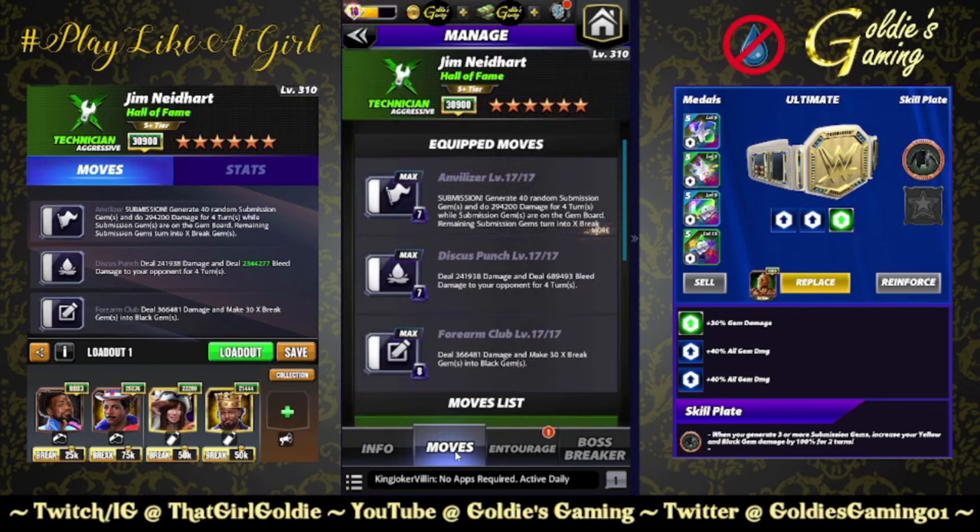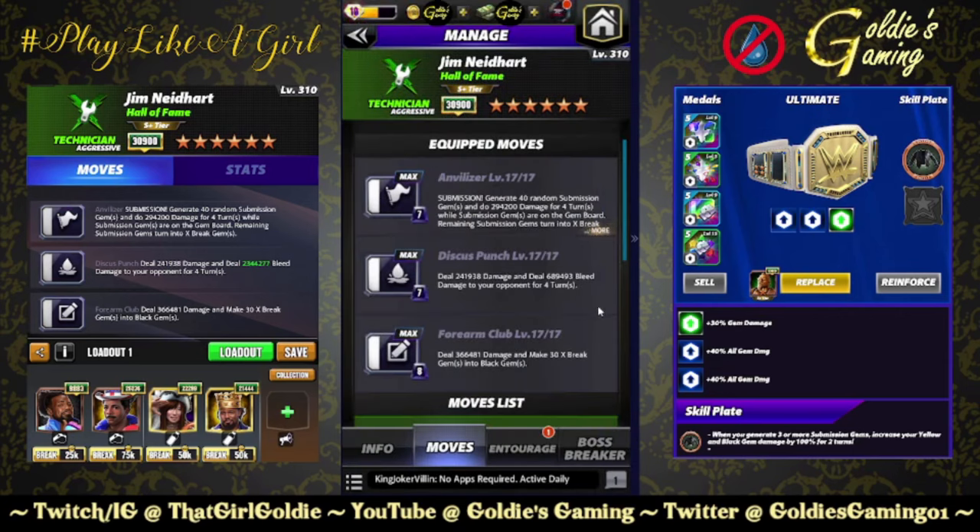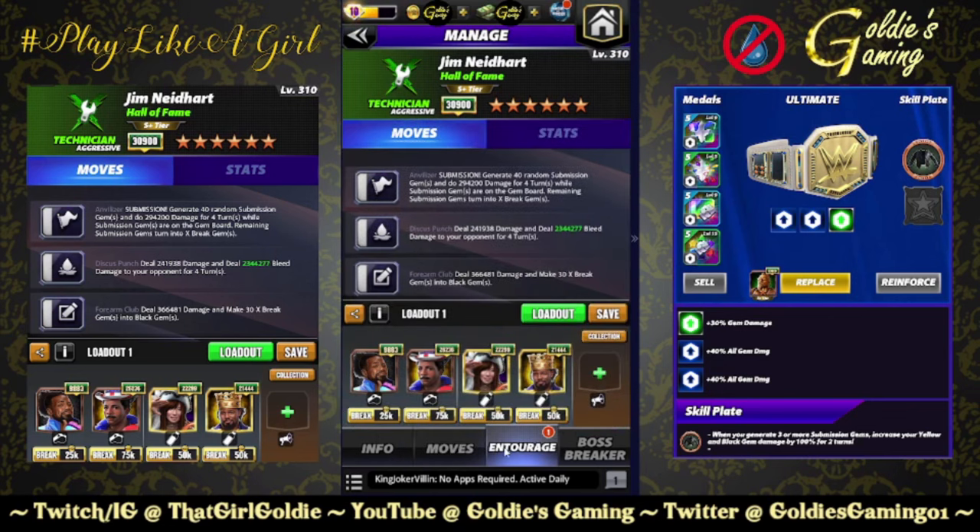We're going to start with the bleed damage build, available at six star. The Anvilizer — 7MP — generates 40 random submission gems and does 294,200 damage for four turns while submission gems are on the board; remaining submission gems turn into X-Break gems. The Discus Punch — 7MP — deals 241,938 damage and deals 689,493 bleed damage to your opponent for four turns. The six-star move Forearm Club — 8MP — deals 366,481 damage and makes 30 X-Break gems into black gems.